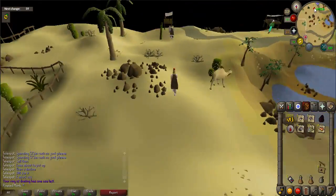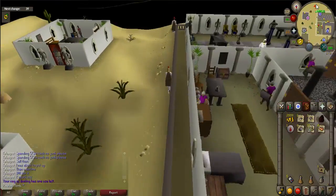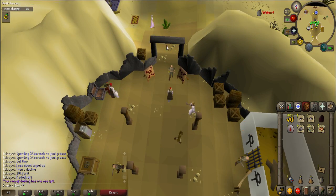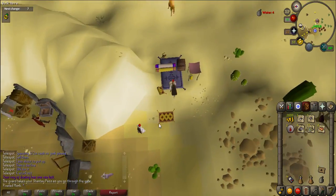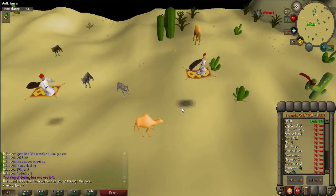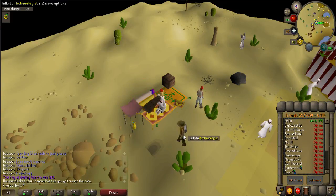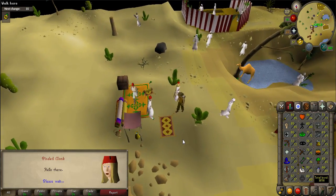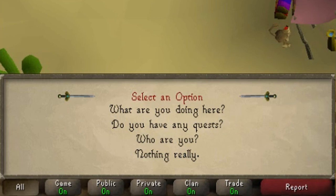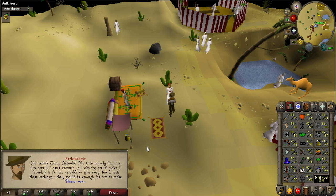To start the quest, you must first go to the Bedabin Camp. The easiest way to get there is by using a ring of dueling to the Duel Arena and then walk south to Shantay Pass. Buy a Shantay Pass and walk through. Travel with the rug merchant to the east and go to Bedabin Camp. Once there, talk to the archaeologist who should be standing nearby. When prompted, say 'Do you have any quests?' and 'Yes, I'll help you.' He will give you etchings.